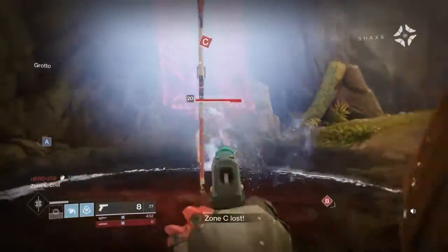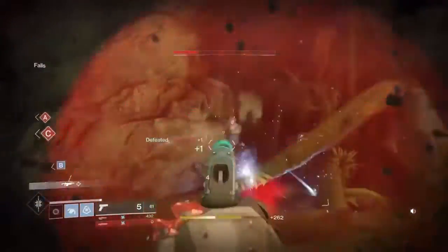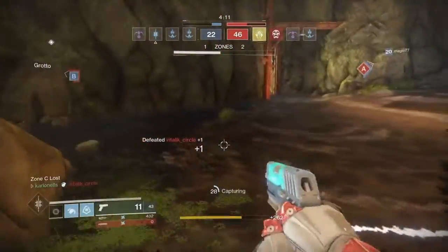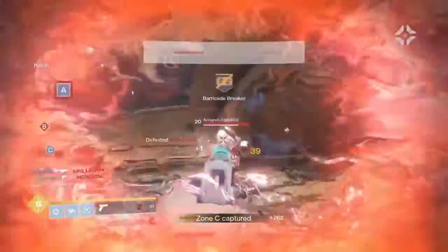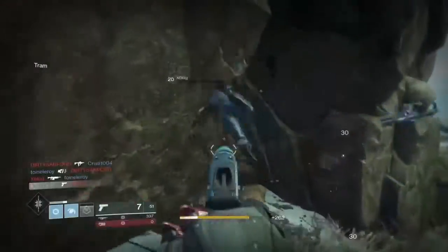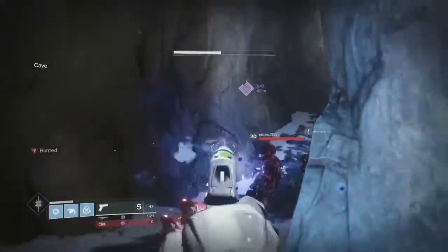I've done a couple matches with this sidearm and found the best way to use it was pairing it with another weapon — whether that be an auto rifle, submachine gun, or even a pulse. I found a pulse was good to use with it. This weapon has to be paired with something. If you go solely into the crucible using this sidearm you're gonna have problems just trying to get kills. It's hard to use unless you really like a challenge or you're just great at crucible.